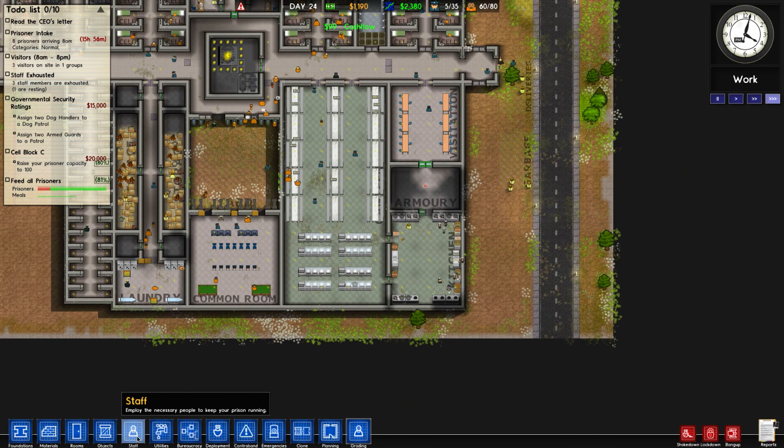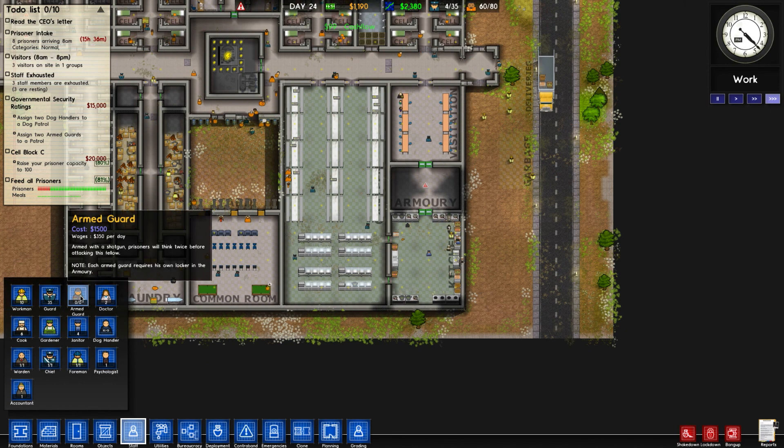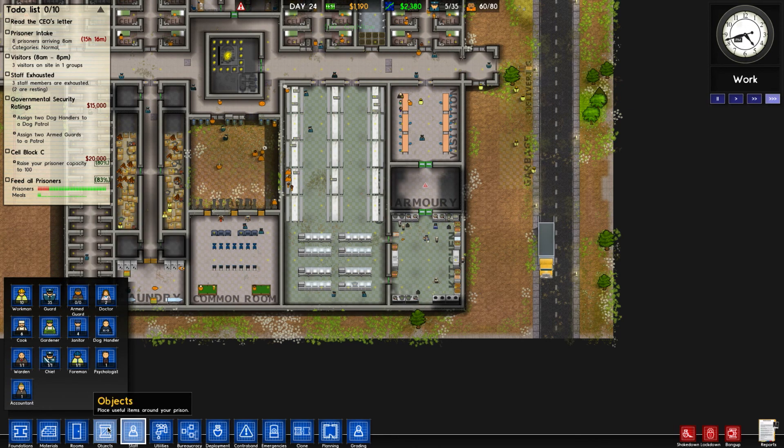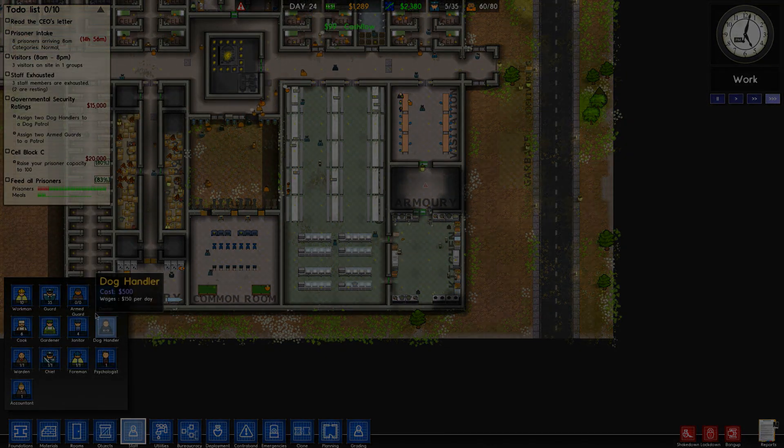We need to work towards getting armed guards. They cost 1,500 each, so that's 3,000 we need for two. And each armed guard needs its own locker in the armory.